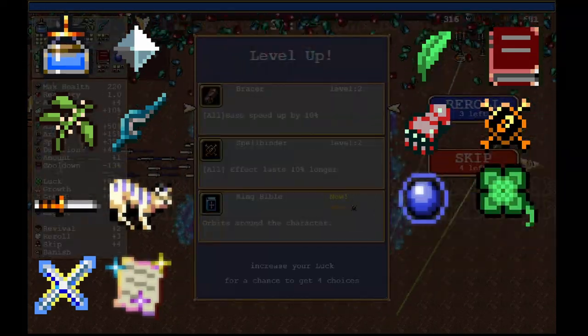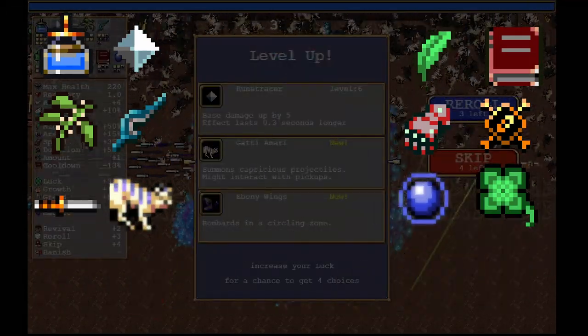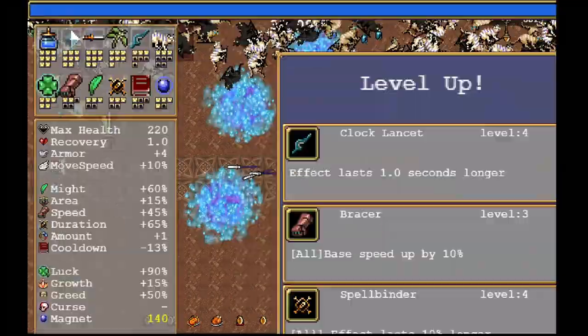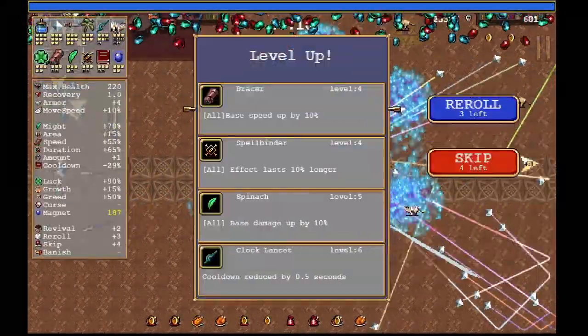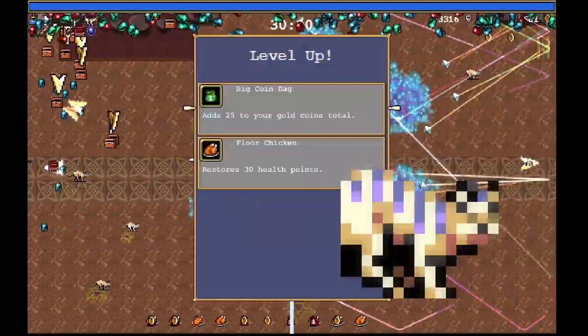Attract Orb and Clover can be traded out for things like Candelabrador, Tiragisú, or even Duplicator, but these main items are what I use to reliably defeat the reaper, so I recommend following it as closely as possible. One thing to note if you're taking Gati Amari: this item's power increases with every ground chicken it picks up.